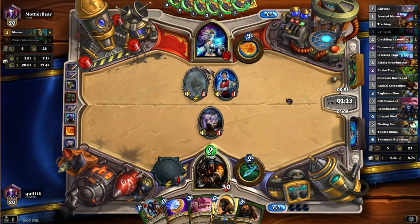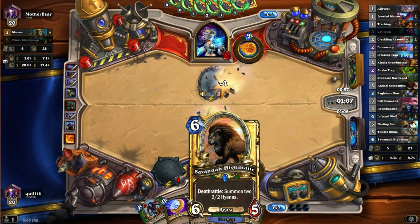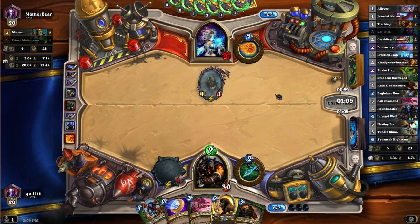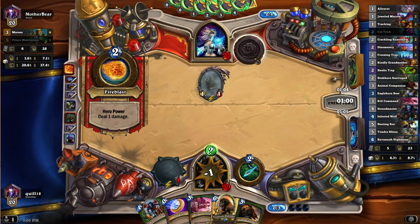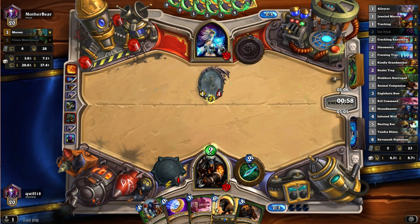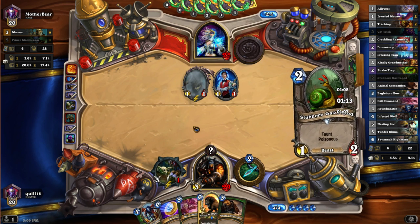I could have coined out the Houndmaster - it's worth noting that. I think most likely what's going to happen, we'll play the Houndmaster, and on turn five we'll coin out the Savannah Highmane. He's going to start pinging me in the face - well, he's got nothing else to do with that. Interesting that he's not casting much. Holding a lot of probably really expensive cards in his hand, buying some time with Moros.